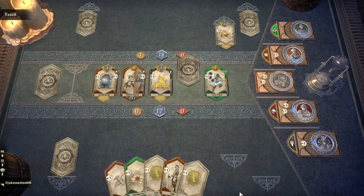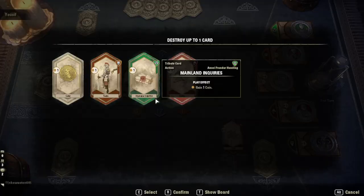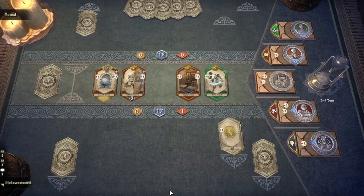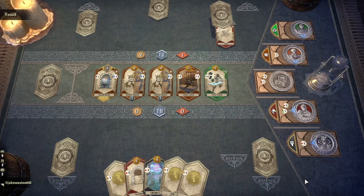Now maybe Zoss will get wind of this video and decide to do some reprogramming in the card game. Yeah, right. And maybe Zoss will send me the 400 Prophet Inferno staffs and great swords that they owe me for never changing the placeholder graphic in the game. But I'm not holding my breath. Tales of Tribute arrived on our doorstep, ugly and stupid, like the blind date from hell. And all we can do is shrug our shoulders and move on.